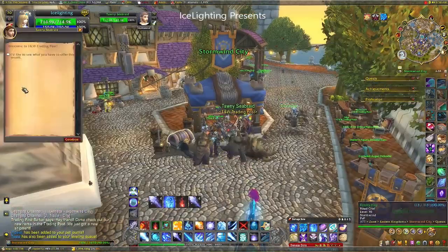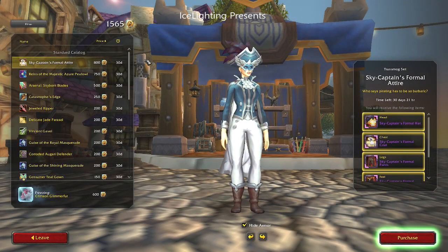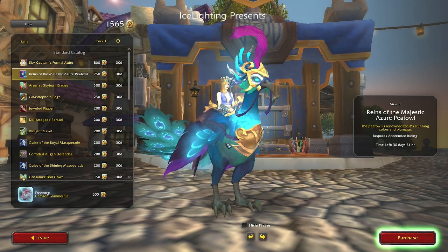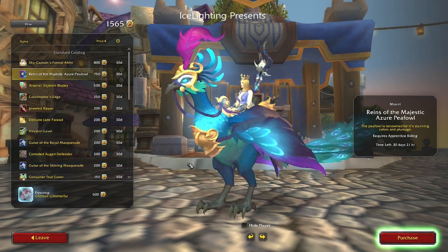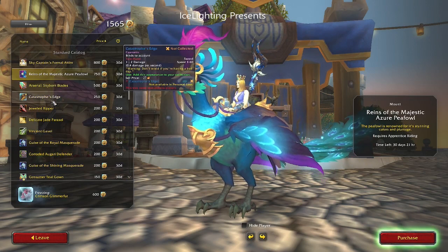Let's have a look at the other rewards at the trading post. First thing that comes up is the Sky Captain's Formula Tire, which I can't stand, so I'm never taking that. This new mount is beautiful — it's a mount I'm never going to use, but we have to have these things. I pretty much decided I'm definitely having that.